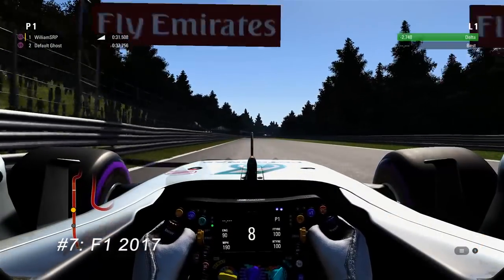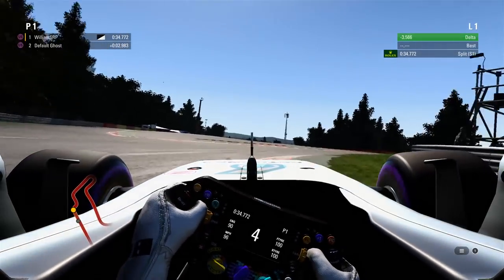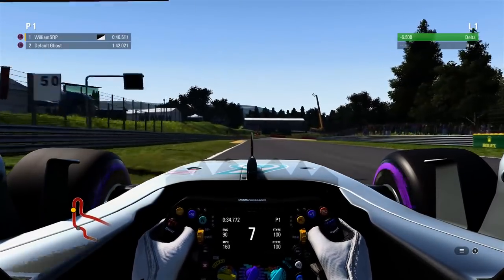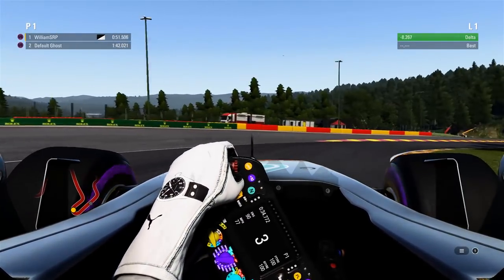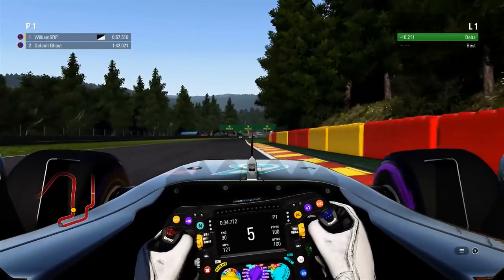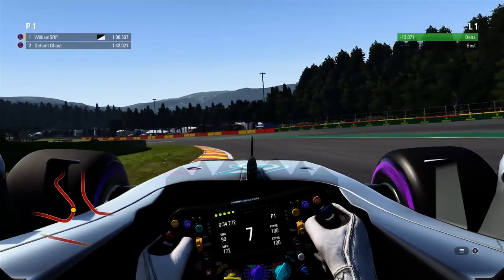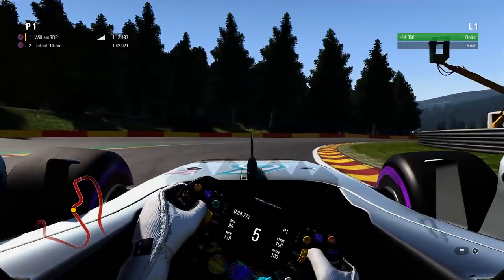Codemasters F1 2017 takes number seven on the list. Codemasters has done a surprisingly solid job, really fleshing out the experience of simulating the life of an F1 driver. However, the simulation of the driving leaves a bit to be desired. Similar to Forza 7, there isn't much feeling through the tires and I didn't have much of a feel when the car's at the edge. The car seems surprisingly easy to drive even with all assists off. F1 2017 is a solid game for F1 fans, but for people looking to simulate driving a 2017 F1 car, I'd recommend Assetto Corsa's Formula Hybrid mod.